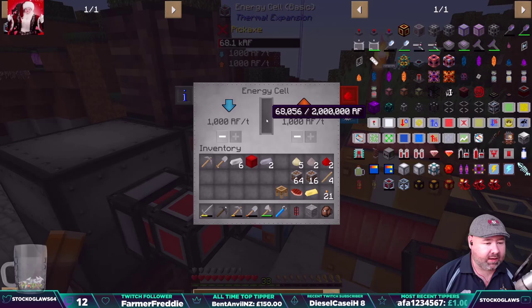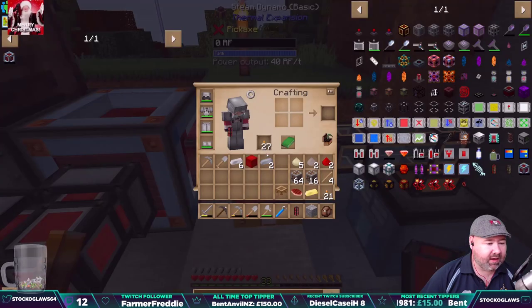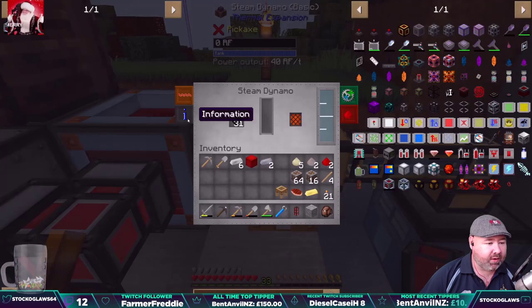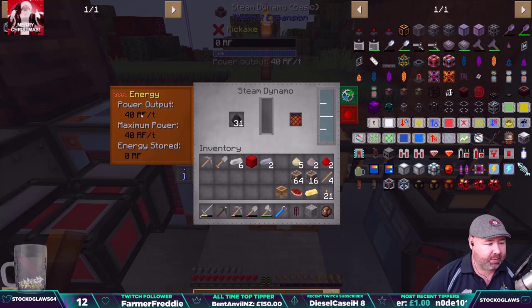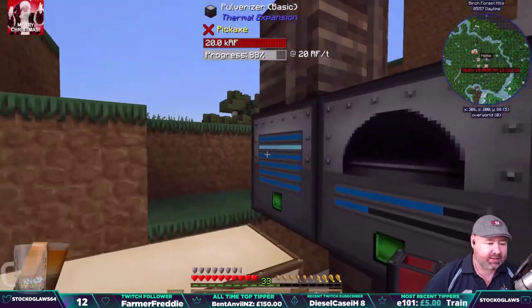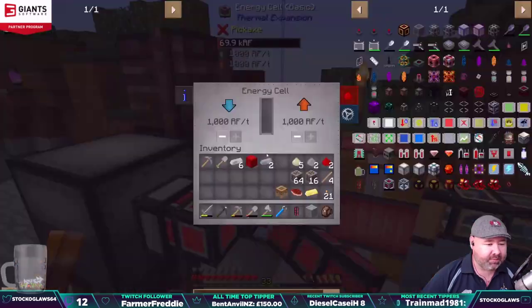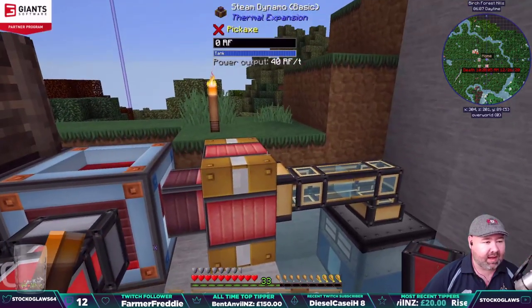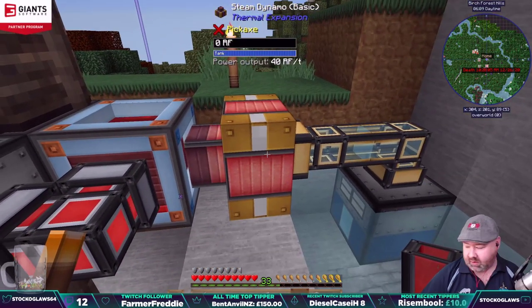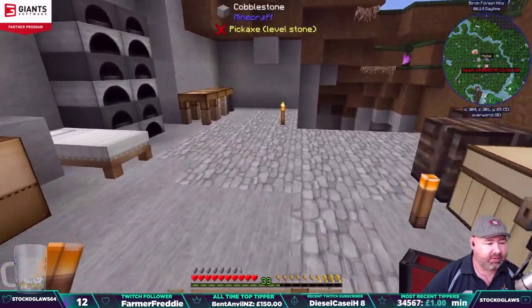So what this does is basically act like a buffer. This puts out 40 RF per tick — you can see that in the information. Every tick of the game it pumps out 40 RF. These machines take 20 RF per tick, so the machines are running. That's why this isn't going up anymore — it's actually using the 40 RF per tick. So we might need to get another steam dynamo, or at least upgrade this one to produce more than 40 RF per tick.